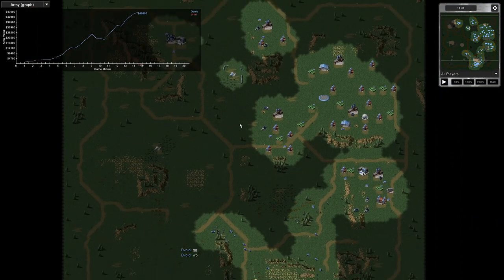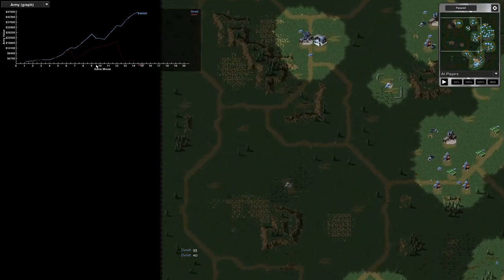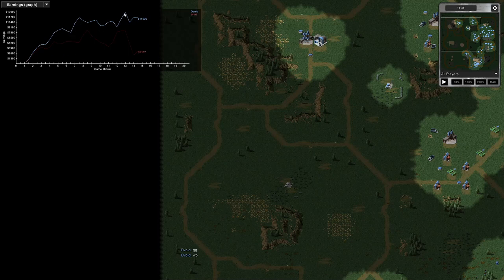That was an interesting game. I've had trouble with my internet lately on a few nights, but tonight it was only a brief glitch. Here's the army graph — you can see we were matched quite closely in army value, but my opponent had a drop in army value and never managed to recover it. My army graph is steeper than the opponent's, so my armies were growing at a more rapid rate.